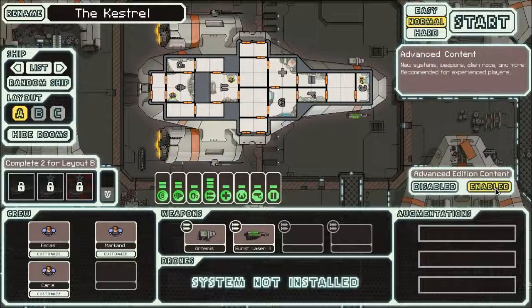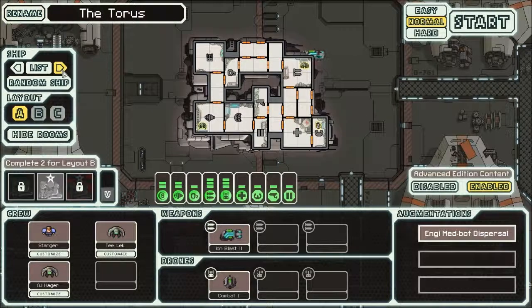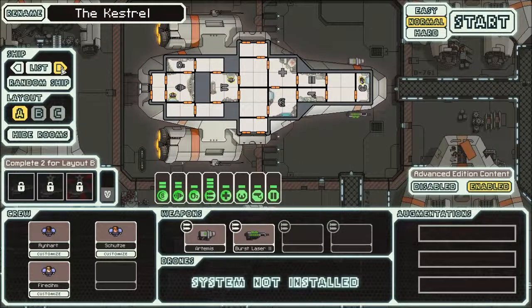Recommended for experienced players, which I am not. So things are going to go horribly, horribly wrong. We're just going to stick with this ship, because I only have two. I don't like that one, so I'm going to stick with this one. Rename it... we shall name it the Garden Gnome. Sounds good to me.